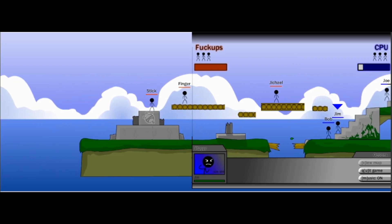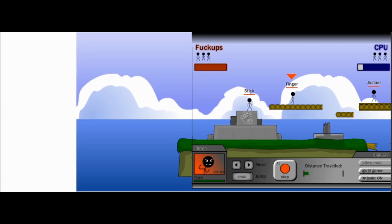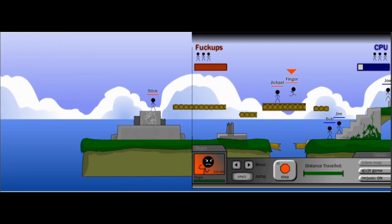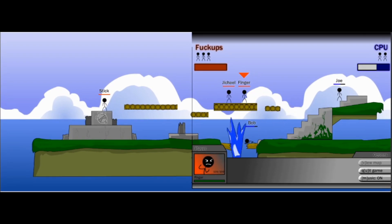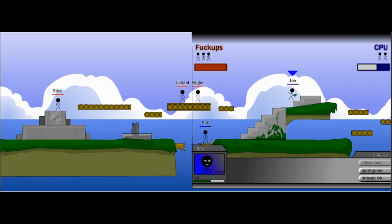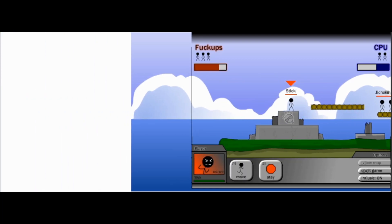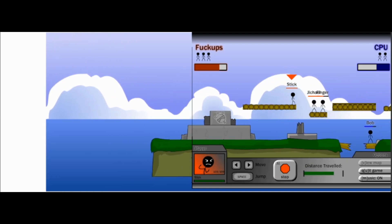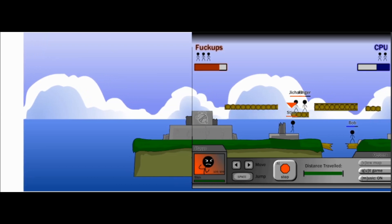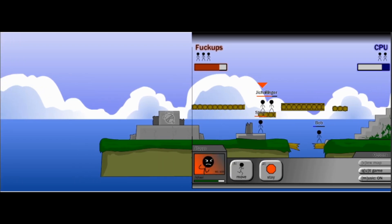Let's see what Finger's got. They're grouped up down there so I'm actually going to throw another grenade. What a throw, what a grenade! Walk that shrapnel off in your lungs. Let's see what Stick is going to do. My plan was to take the high ground and enclose them in, but I feel like Bob could take a good old 5-5-6 to the face. Good shot — Bob is not doing too good.